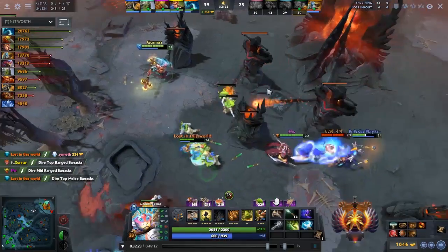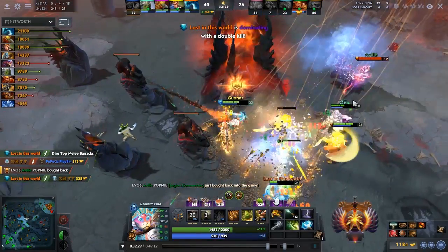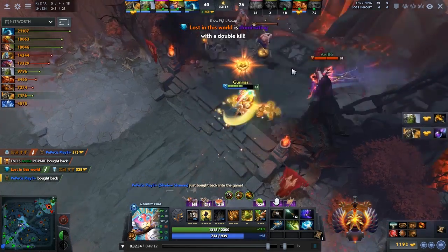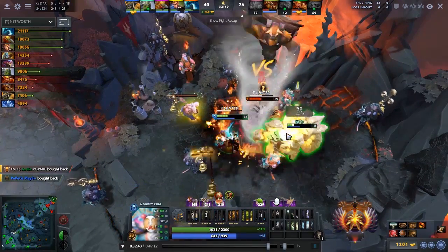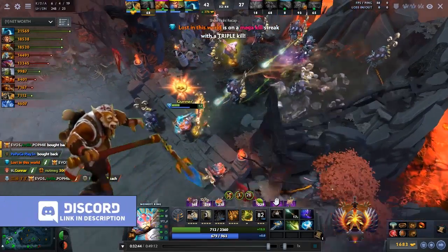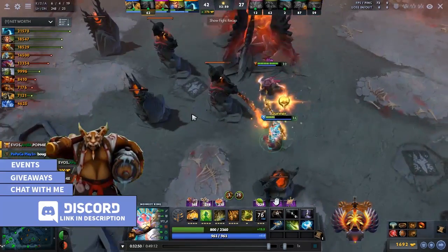It's obvious that Immortal players are much harder to win games against and give you a harder time getting stacks on your Jingu Mastery. But this Monkey King executed his game significantly better — especially in how he utilized the Tree Dance talent's extra cast range, and his BKB timings were really on point. He's even dueling inside the fountain and winning the fight. Pretty impressive overall. If you want to see more Dota content like this, make sure you subscribe.